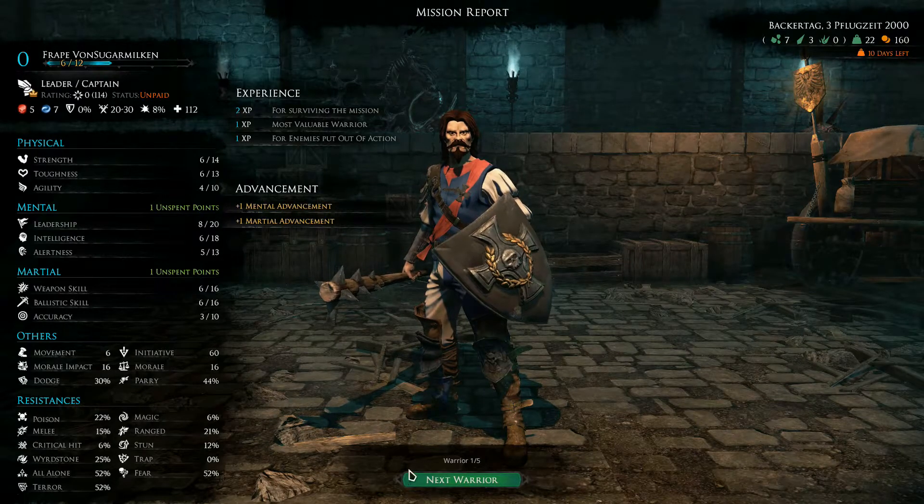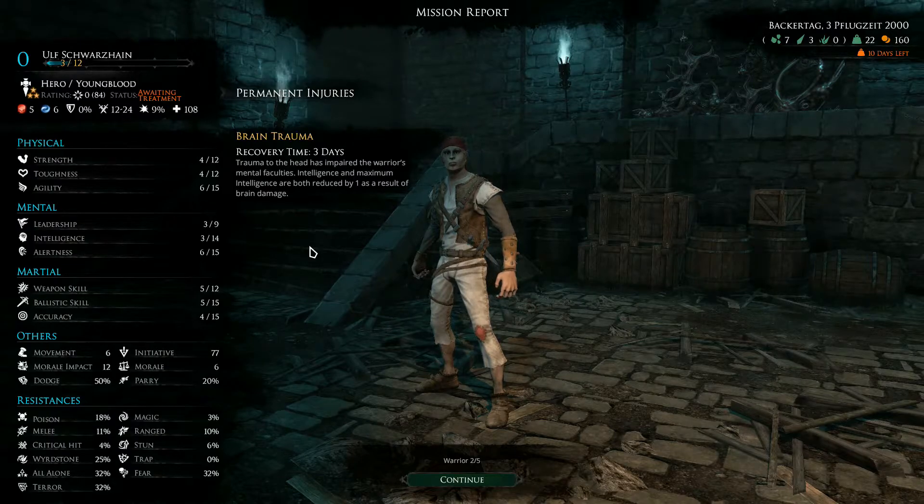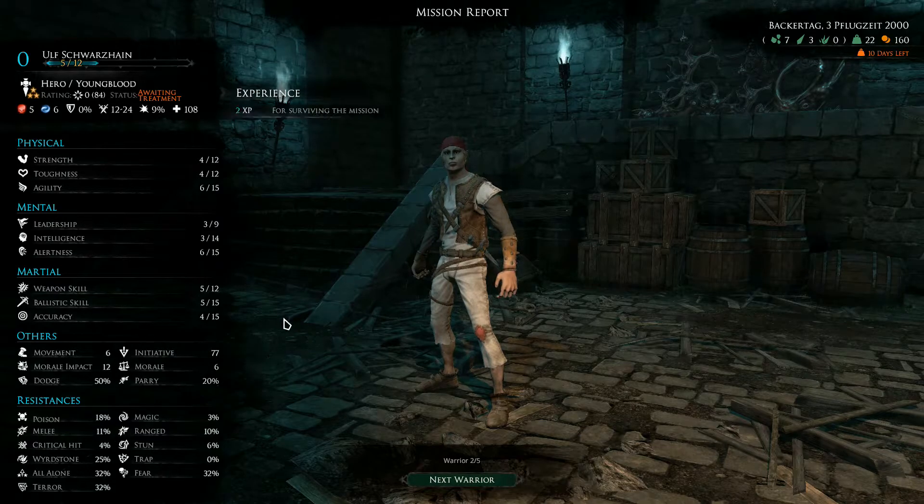We got some points. And one of our guys got brain trauma — a head injury that impaired the warrior's mental faculties. Intelligence and maximum intelligence are both reduced by one as a result of brain damage. So basically, he got beaten so bad he got brain damage. Oh well, I can live with that for now — or maybe I'll just fire him and see how it goes.